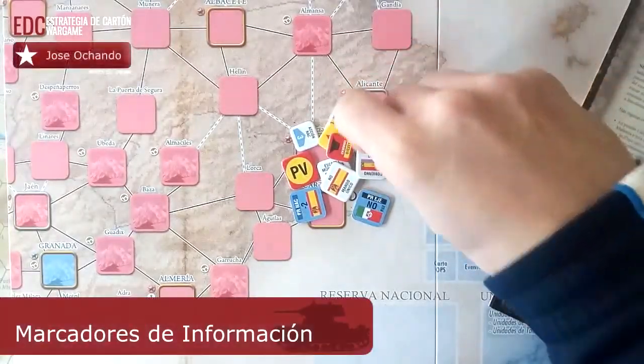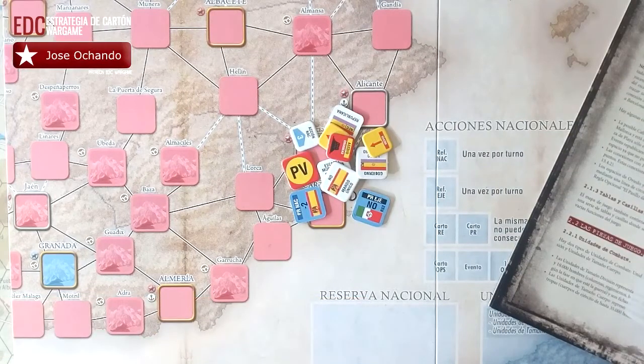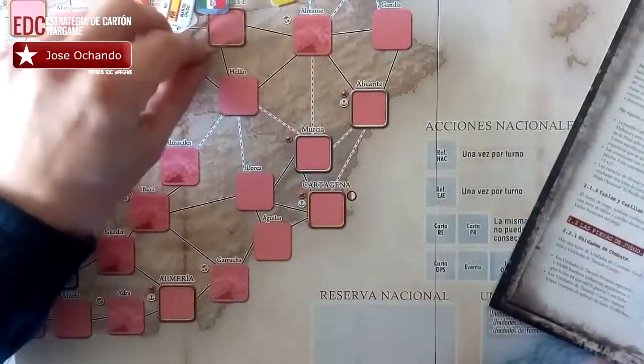Los marcadores de información general se usan para anotar información general del juego, como el turno actual, los niveles de puntos de victoria y la moral republicana, el número de puntos de reemplazo para cada bando, y así sucesivamente.